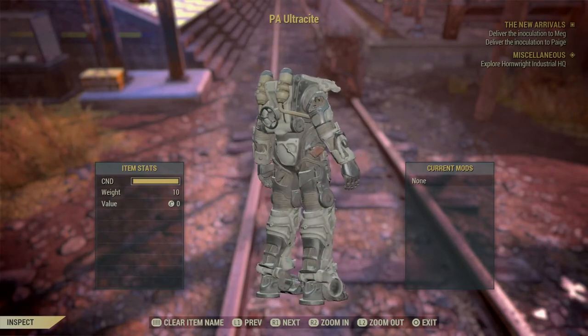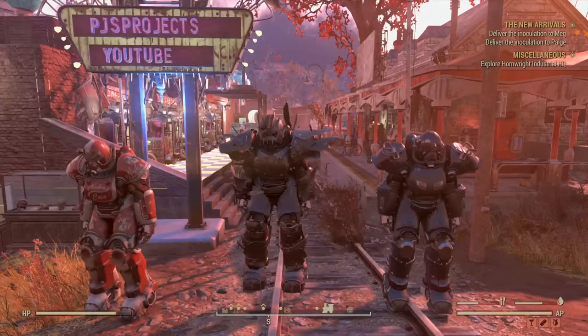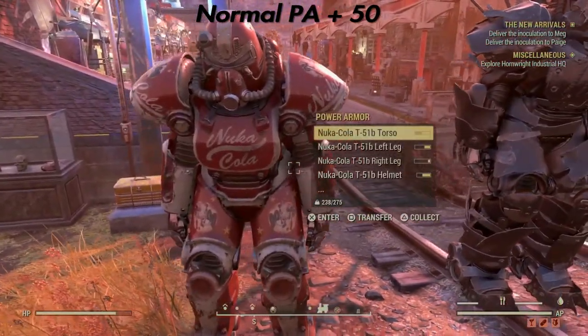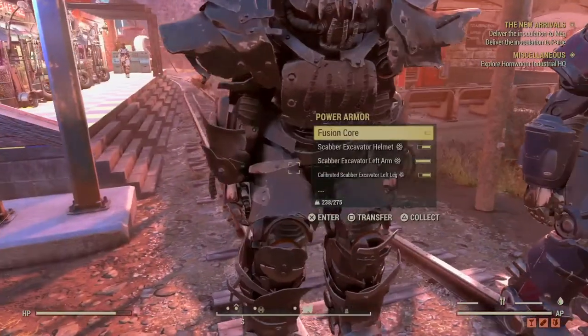Next, if you're on a power armor frame, the basic power armor frame will give you 50 carry weight. As this clip shows, it doesn't actually matter what armor pieces you've got on that frame — the normal power armor frame bonus is 50 carry weight.